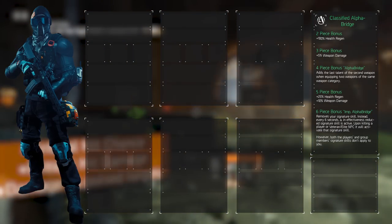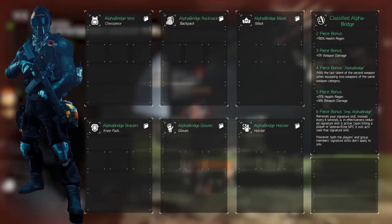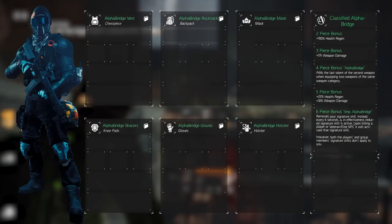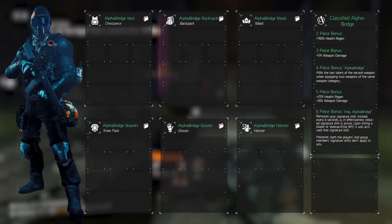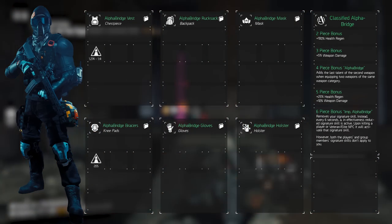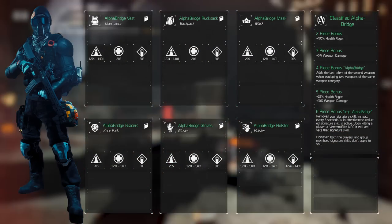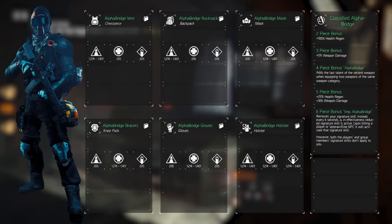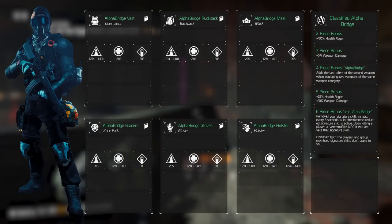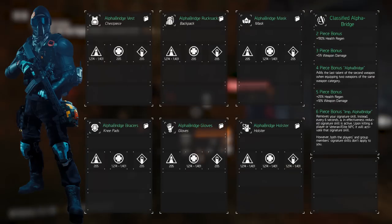Every piece of gear also has main stats, armor, major and minor attributes, as well as slots for prototype and performance mods. Speccing into the primary attributes is slightly harder than usual since we don't simply spend all points in one attribute. To put it simply, we're running with around 6,000 firearms, 5,000 stamina, and 4,500 electronics. This means you want two gear pieces with firearms, two with stamina, and one with electronics. The sixth gear piece — the holster — will automatically roll all of them at max value; roll these up to 1,401 to maximize effectiveness.